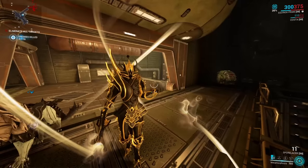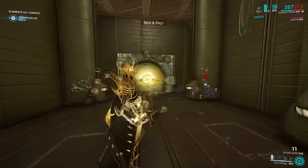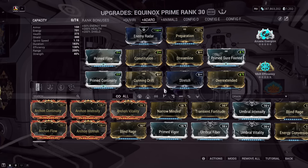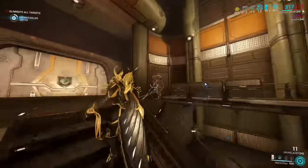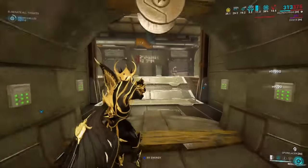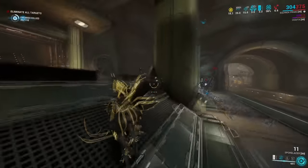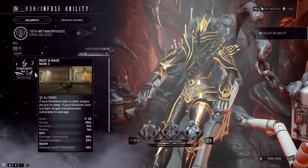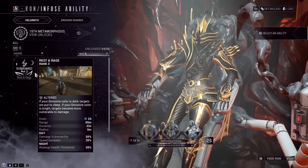Number two: Equinox. Using her first ability you can switch to night mode, then her second ability Rest and Rage — casting Rest puts enemies to sleep. Simple and quick. Mod her with range and duration with a little efficiency, and you're done; no huge setup needed. She moves faster than Ivara but doesn't have the invisibility to fall back on, so only pick her once you're more comfortable with positioning. Her Rest ability requires so little line of sight it can sleep enemies past walls and barriers with enough range. It's also subsumable via the Helminth, so you can use it on other Warframes like Loki or Ash that also have invisibility.